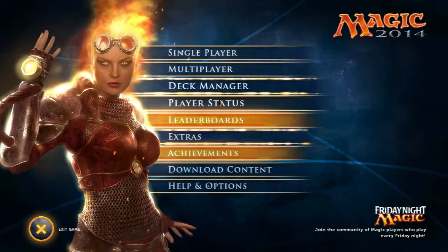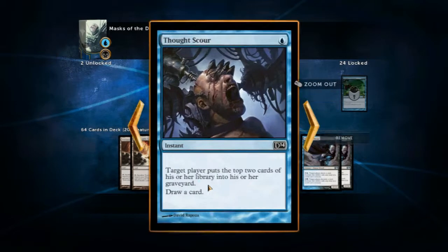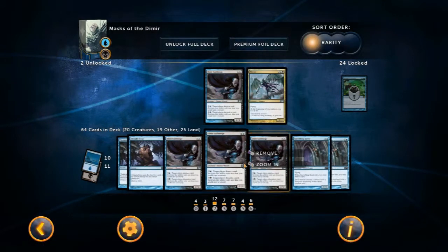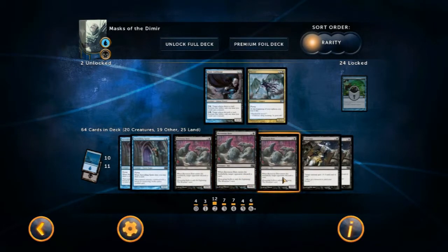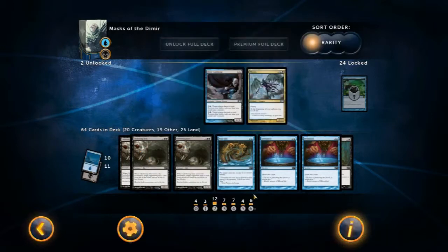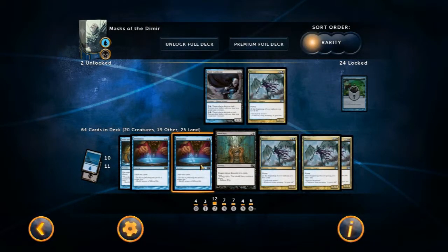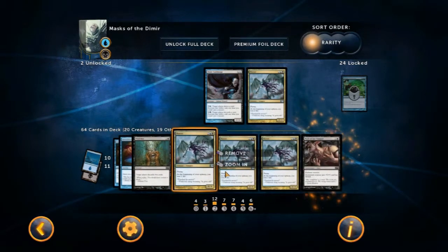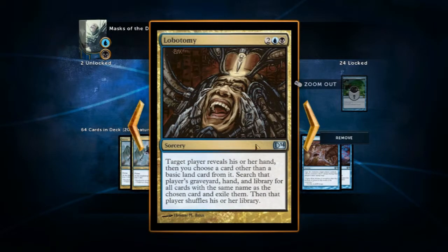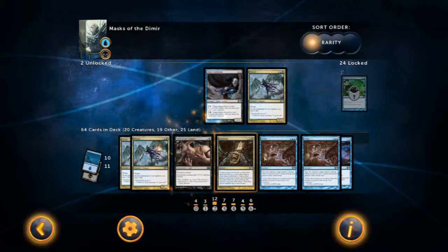We'll have a quick look at the deck itself. We've got Terramorphic Expanses, the Thoughtscour where you get rid of cards from the library, our Dimir Guild Mage with abilities of either drawing cards for us or making opponents discard cards, our flyers, our Rats with card removal, and our removal here — minus 3, minus 3. More Rats with card removal. Time Ebb to send a creature back. Target player discards 2 cards — more card removal. It's all about managing the other person's hand. You keep them down to nothing and you control the game.